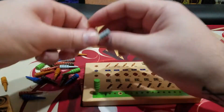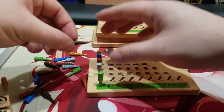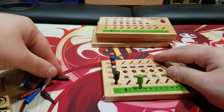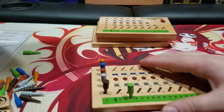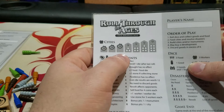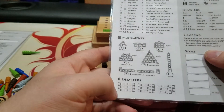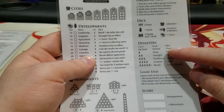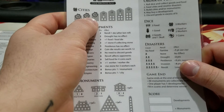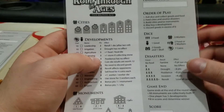Each of the pegs represents a color of one of the resources available to you. You put the pegs in the starting position on all resources except for food, which starts at this cut-out circle at three. That also represents the number of starting cities you will have, indicated at the top of the card. As you play through the game, you'll be able to purchase more cities as well as developments and monuments. You'll also need to keep track of disasters, which are listed right here, based on the number of skulls you roll. If you don't have enough food to feed your cities — one food per city — you get a famine.